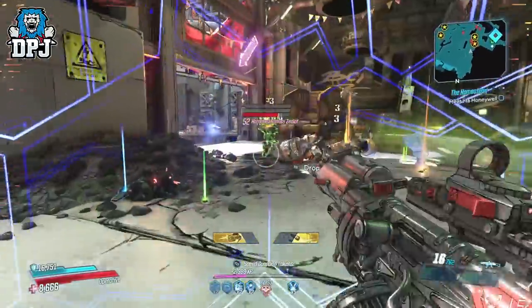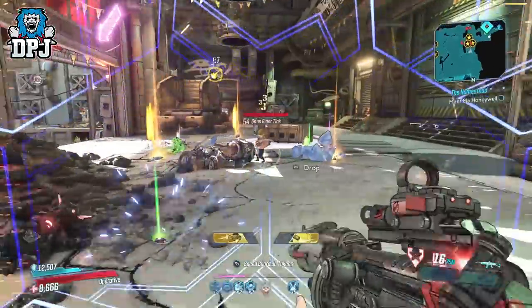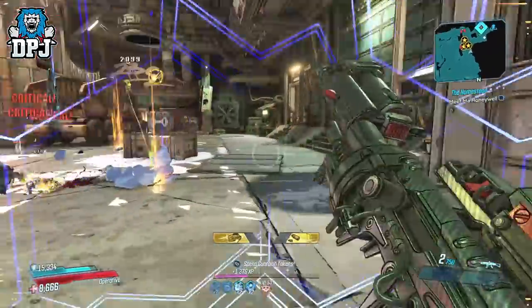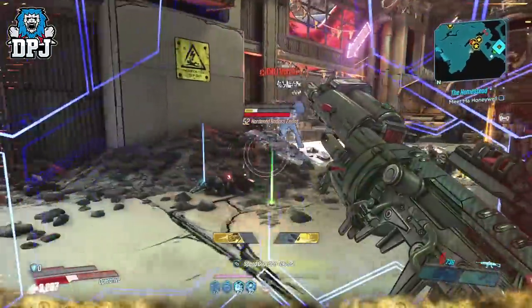It's one of a certain few weapons that holds its own in the Maliwan Takedown and the Slaughter Shaft without having the backup of a crazy build. Not many weapons can do this — the Redistributor, the Larp, the Magi, the Craps maybe, the Cutsman and a couple of others. But this is now up there guys. As you can see in the background footage, this really makes easy work of the Slaughter Shaft.